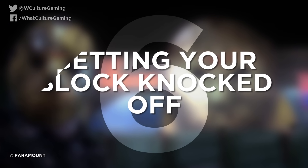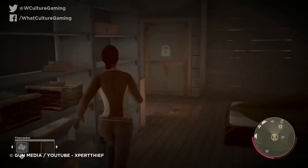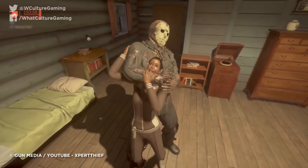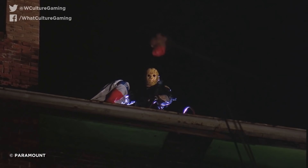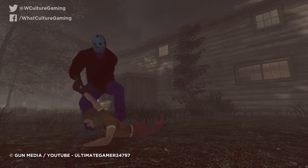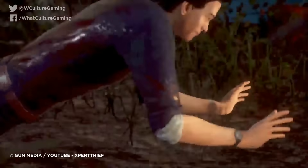Number 6: Getting your block knocked off in Friday the 13th: The Game. Friday the 13th: The Game is a glitchy love letter to the iconic horror franchise, and whilst said glitches can often prove to be its undoing, fans are sure to get a kick out of the multiplayer when everything starts clicking together. Should any of the camp counsellors find themselves unlucky enough to be singled out by Jason, they can expect a gruesome fate. Undoubtedly the most embarrassing of these executions is the one where Jason knocks your block off à la Jason Takes Manhattan — it's made to look even more ridiculous in-game, like a child beheading a Lego minifigure. If you're on the receiving end of this decapitation, you've just got to sit back and laugh.